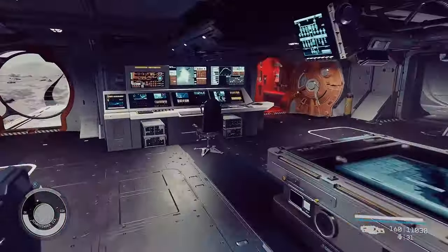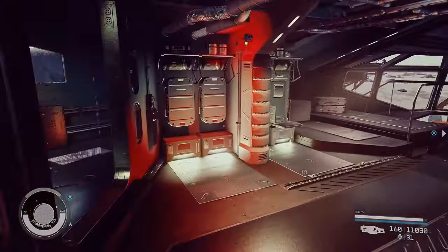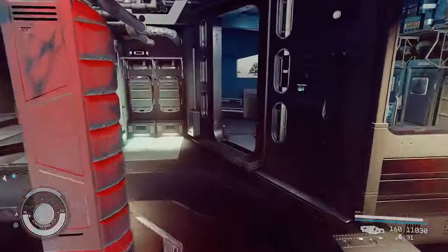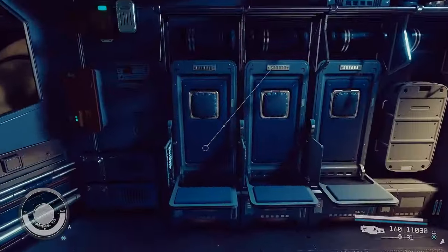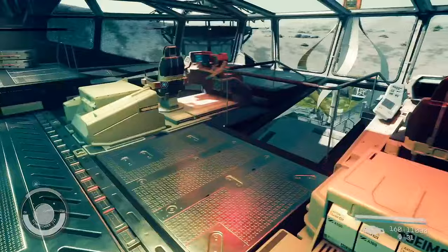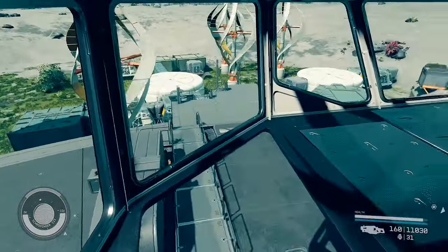Then we've got the Deimos Bridge — one of the first to make you feel like you're on an actual spaceship. It's got jump seats where the crew sits when we make interstellar travel, and grab handles for when we take off from planets.